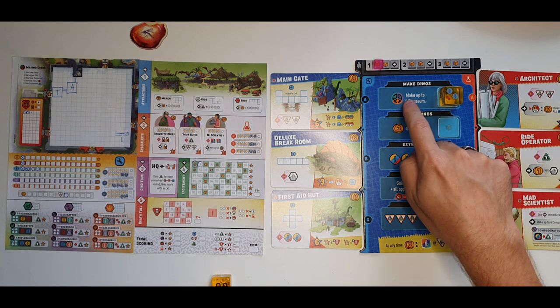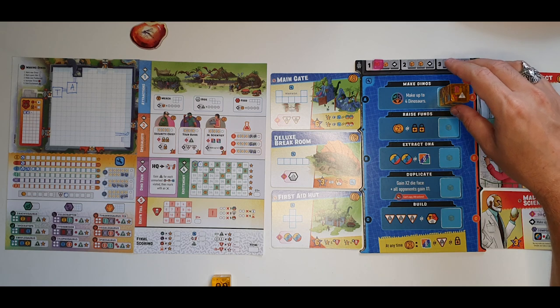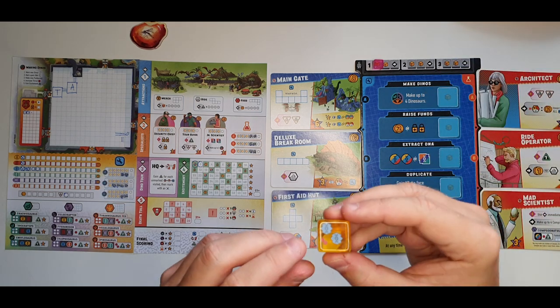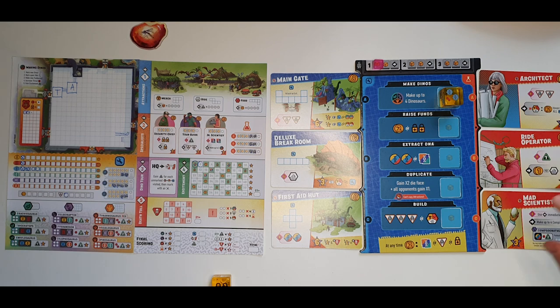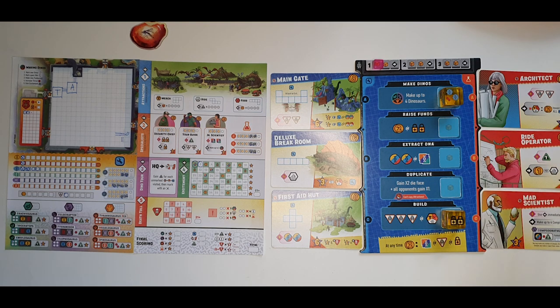Actions are chosen interchangeably between players. The key rule governing action selection is that you can take an action already taken by another player or yourself, but when you place your die on top of another die on that action space, you must increase your park's threat by the threat level shown on the die you are covering. After all players use up their dice, put them back in the bag, advance the round marker, and repeat the dice drafting and actions for the second action phase.